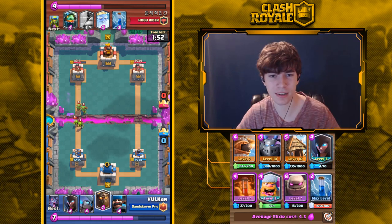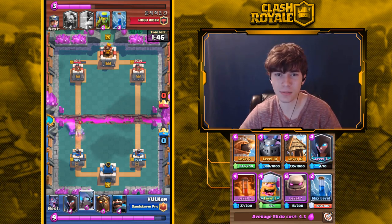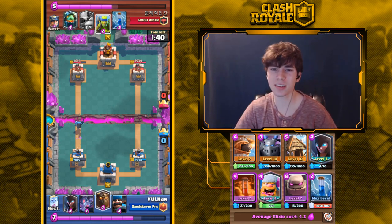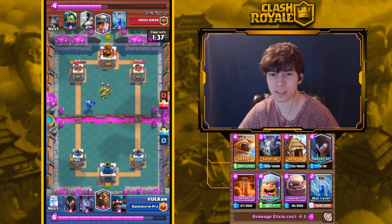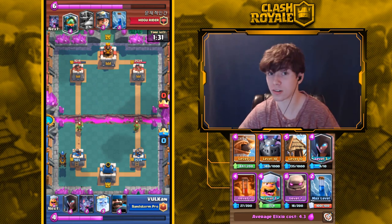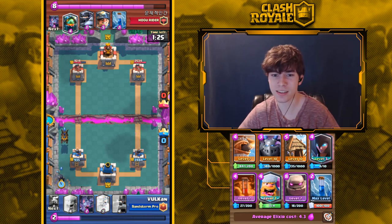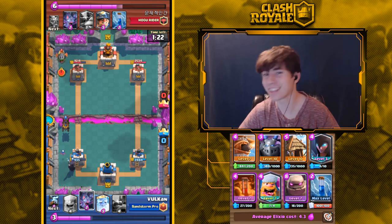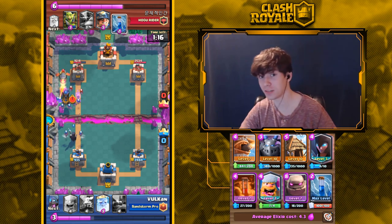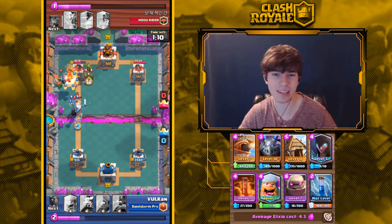The next deck is almost the same as last meta but with Lumberjack replacing Royal Ghost. I think Lumberjack is going to be the main replacement. Even with the Gauntlet nerf, I think this deck might actually be stronger this meta — Royal Ghost was kind of awkward in that deck since it wasn't good at defending other Royal Ghosts. This is probably going to be one of the best Golem decks in the new meta.